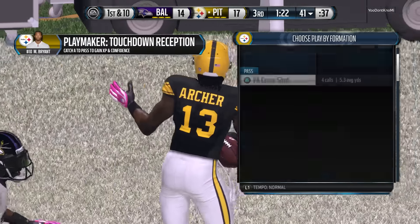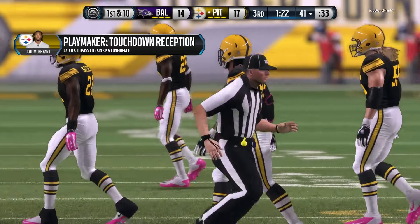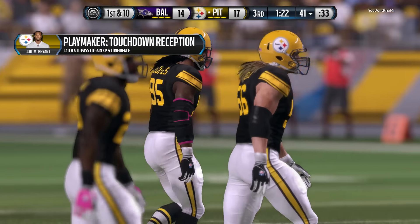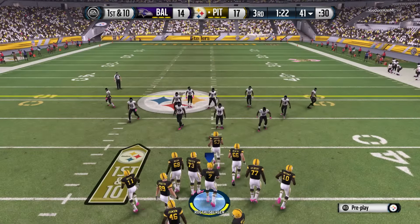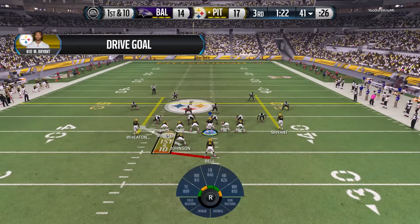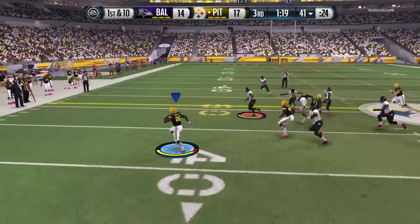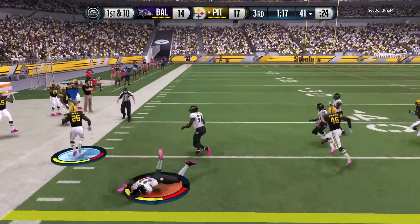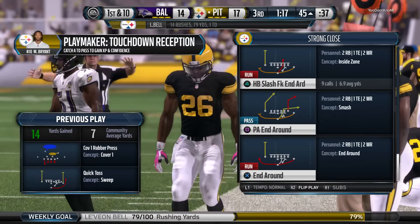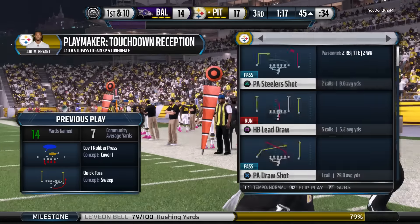The Steelers really have this offense cranking — they've scored on their last two series. In the NFL, there are so many different ways to move an offense: screens, run plays, power plays, trick plays. Right now everything is working on the offensive side. The Steelers snap it at the 41 — wide open, that's a pickup of 14. That's a nice play by the offense getting the first down. They're up here in the second half and they're moving the football. That is a great feeling.